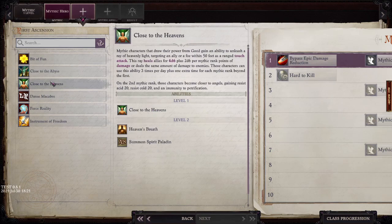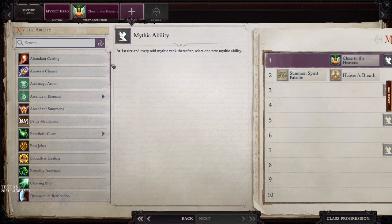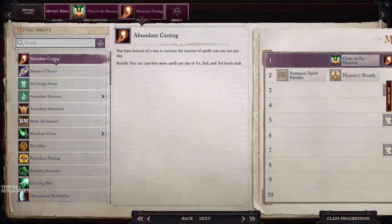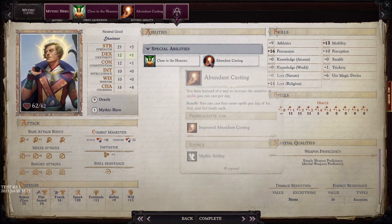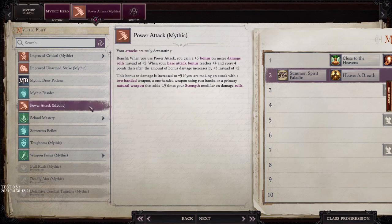Now let's look at the mythic path. I'm going pure roleplaying — going close to the heavens for a full Angel build. There might be statistically better options but this is the way to go for this build. Our mythic abilities and feats are mostly taken up by casting feats because we get an incredible number of spells from the Angel spellbook merged into our Oracle spellbook. Our first mythic ability is Abundant Casting, getting four more first, second, and third level spells per day. At mythic rank two we take Mythic Power Attack as our first mythic feat, which is a big chunk of damage for two-handed weapons. We also get Heaven's Breath: resist acid, resist cold, and immunity to petrification.